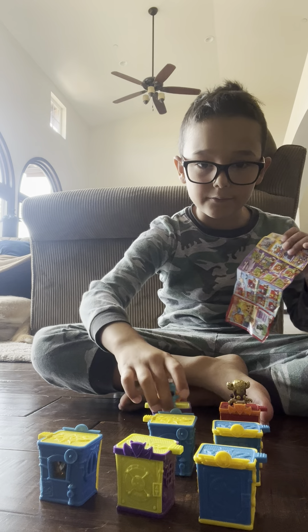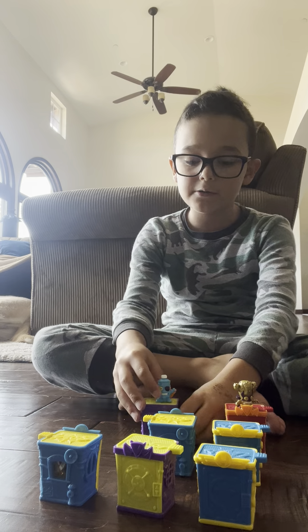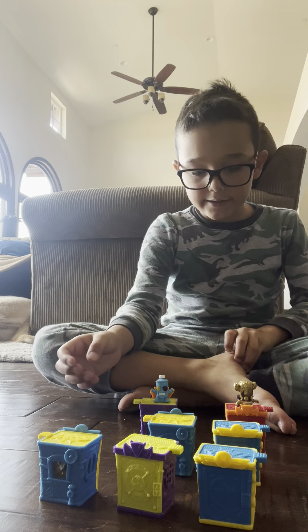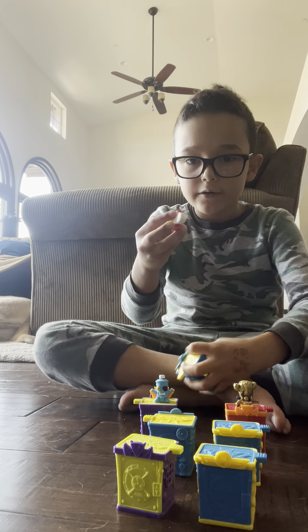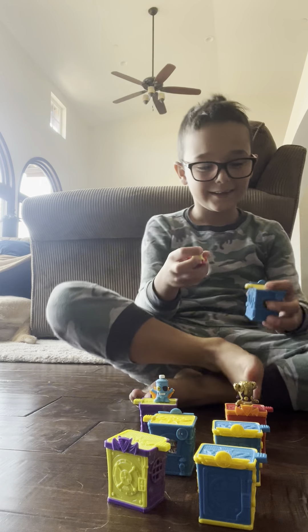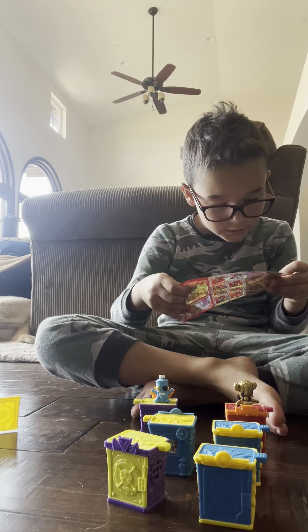We have the ultra rare — I feel like this one's going to give me some good luck. We got this guy. I think he's like a spray can or something. He is number 48 and his name is Black Tag. Black Tag and Cactor are going to be right next to each other so you guys can see them.